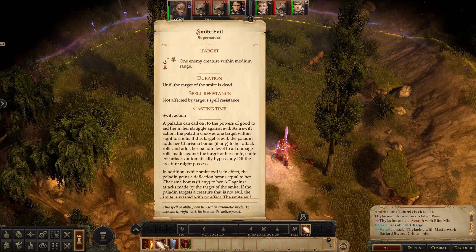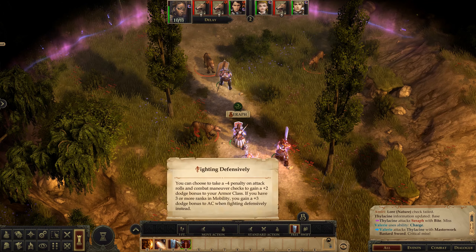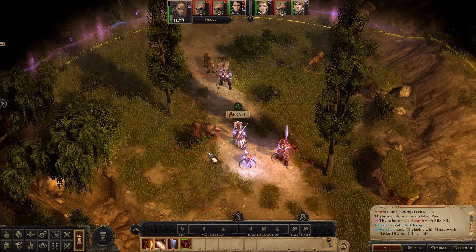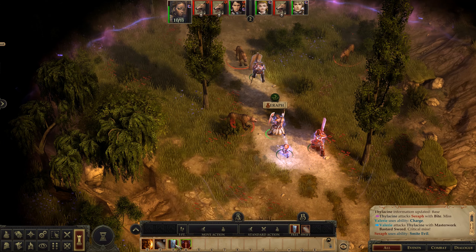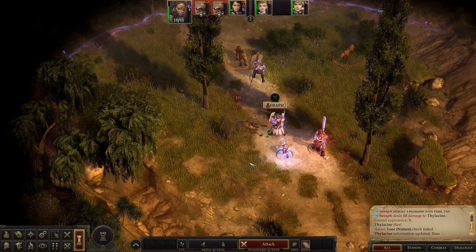As you can see here, I chose a paladin this time around and she can smite evil, which is a swift action. A swift action means that this action will not impair you in any way. You can take one swift action or one free action every single turn and it won't affect the rest of your turn. So I could do smite, then fight defensively as well — turn that on, that's not going to affect anything — and then I can attack. Pretty cool, it works very nicely and very seamlessly.